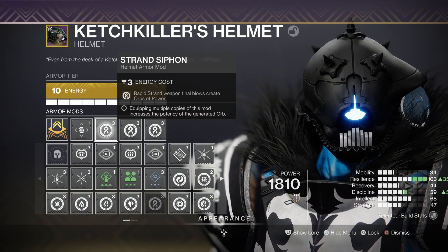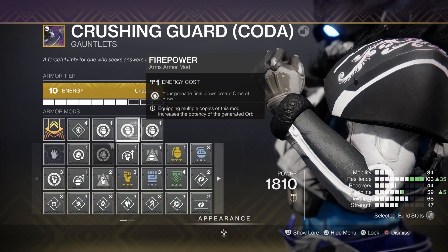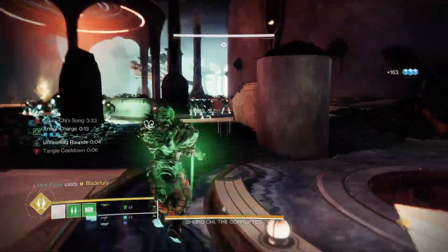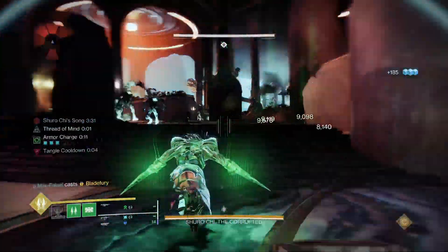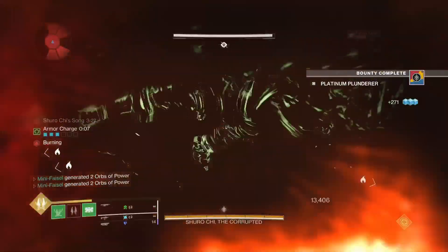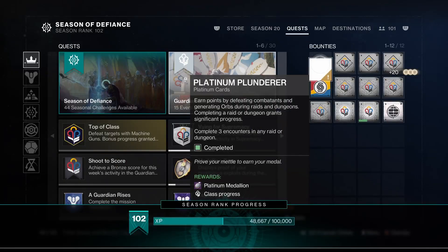You need to have 3 Cypher mods and 3 Firepower mods on to create orbs. Now on Shouro Chi, destroy all adds and create as many orbs as you can. You only need to run this 2-3 times to complete the card and get the Platinum Medal.